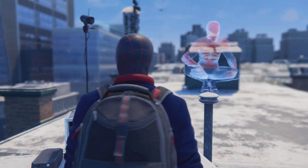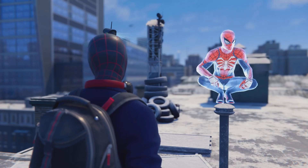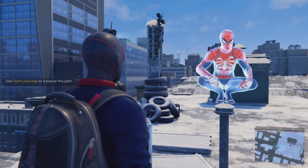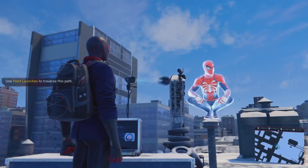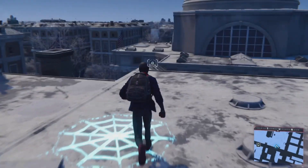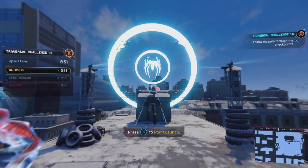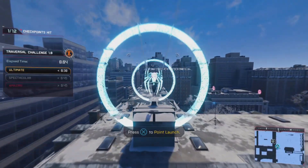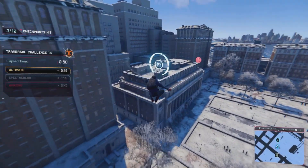Alright, here we go. Hey, where's the prompt? Up there? Oh, I thought I would have to go on to a thing. That's it. The point launch is an essential fighter skill. When you got momentum, web swinging will get you there, but point launch won't get you there now.